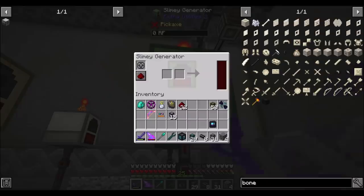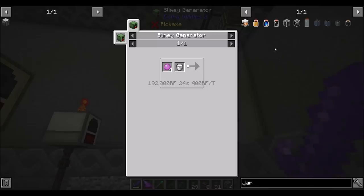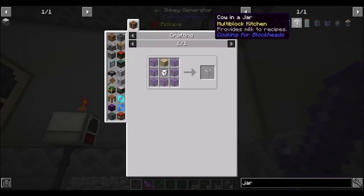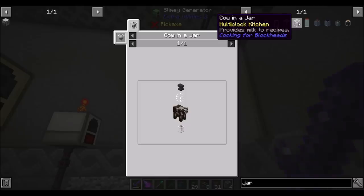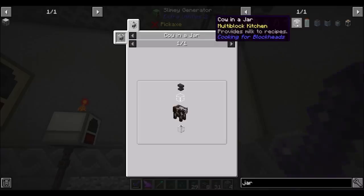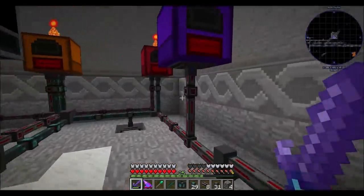And then Slime — this thing only works with... oh, and a bucket of milk. Yeah, let's be prepared to automate that. We're going to have to figure that out. Because there is the milk jar from Cooking for Blockheads, which produces milk over time. Cow in a jar from Cooking for Blockheads — provides milk to recipes. But I feel like cow in a jar might be a little bit slow. What's the duration of this? 24 seconds? You think we'll produce a bucket of milk every 24 seconds? We're going to have to probably find out next episode because we're getting a little long in this one.